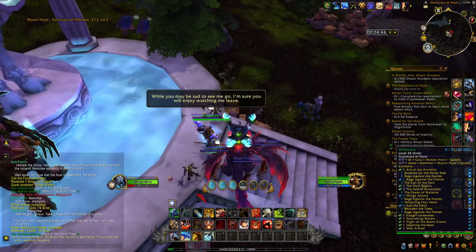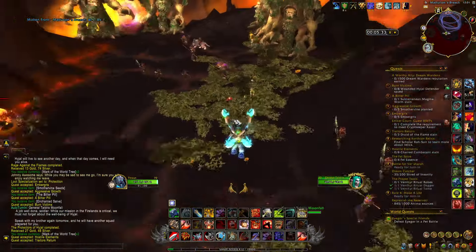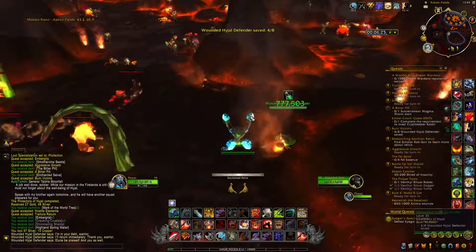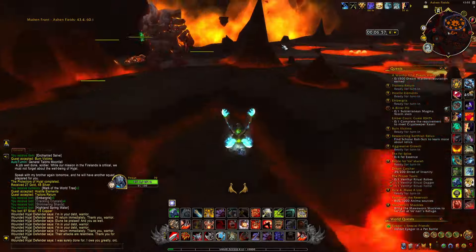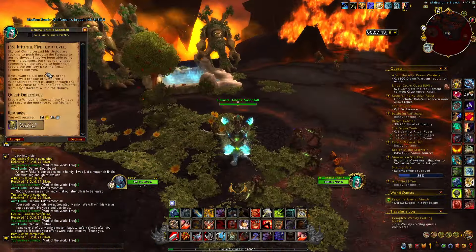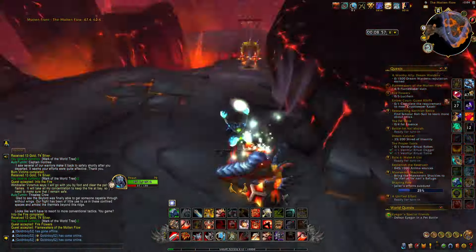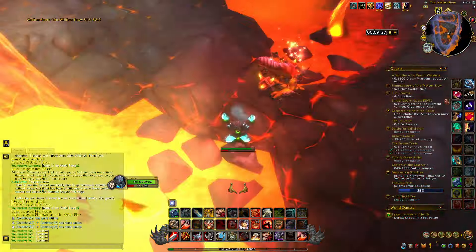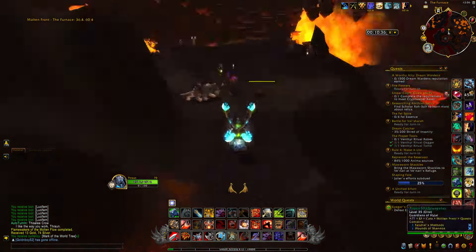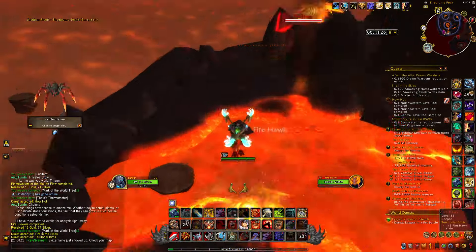The last outdoor quest will ask you to go into the Molten Front using the portal, where you will complete it. Once inside the Molten Front, you will have access to another set of daily quests — make sure to take all of them, including one inside a small cave. You then just have to kill a bunch of mobs and complete activities in the first part of the zone. When done with that second part, you will be asked to fight a boss, after which you will fall into a cave with a few more daily quests. After completing those, you go up toward the almost-final part of the quest line.